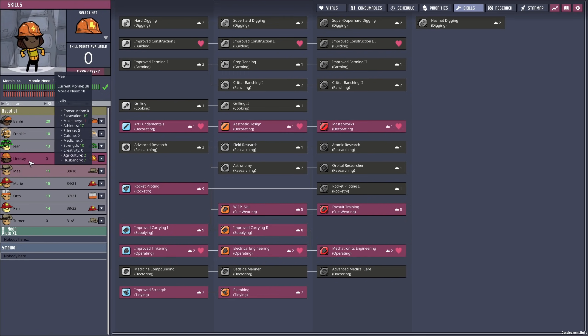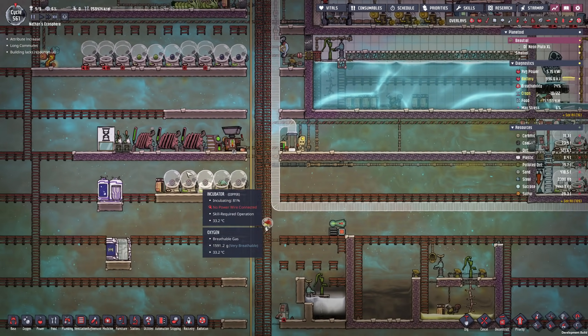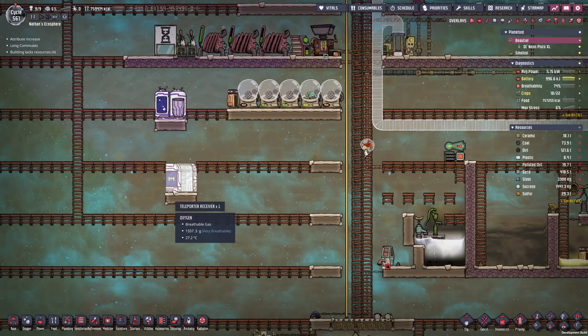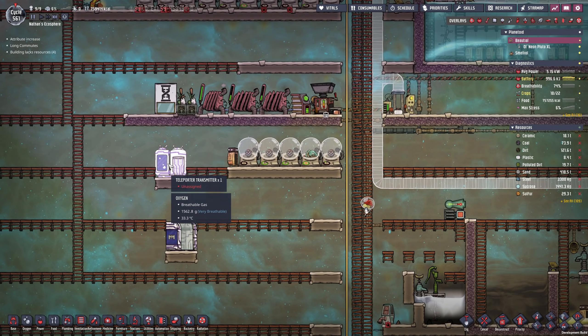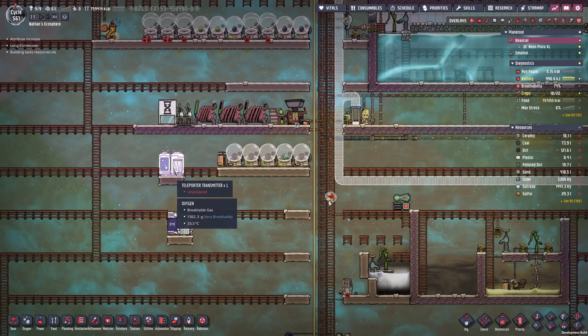Actually, Lindsay also has it, however she is the operator and we need her in the base. In the beginning, to plan things out, I might just send Marie or Ren, and we need to use the teleporter units right here. They will take a couple of cycles to recharge, so for every trip we do we have to carefully think about what we want to achieve.